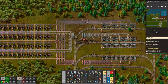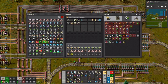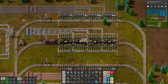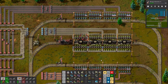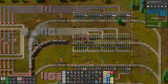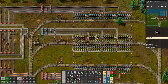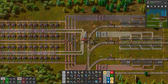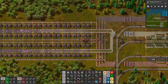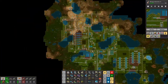Now the belts aren't completely saturated anymore. The next train should arrive shortly. We're not producing fast enough — we need to have faster loading as well.